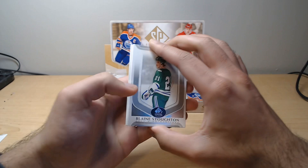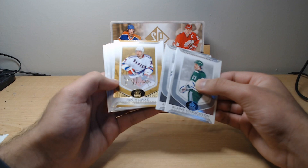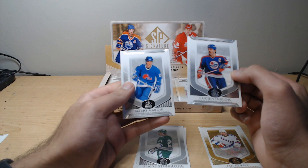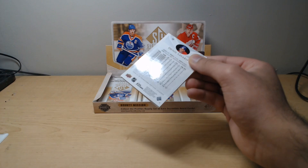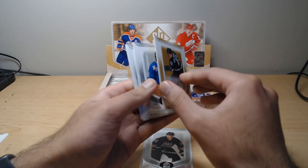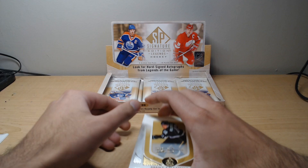We got a Nordiques player here — Blaine Stoughton, Alexander Burroughs. Another gold foil — is it a real auto? No. Jan Hlavac — another Inscription auto. Lucien DeBlois and Mario Marois. So that's our second gold foil card, we'll probably see one more. Two if we get it in a real auto form. We've got Kip Miller, another gold, another Inscription — Brent Gilchrist. John Davidson, Trevor Linden, Dennis Savard. That will likely be the last of our gold foil cards unless we see that auto.